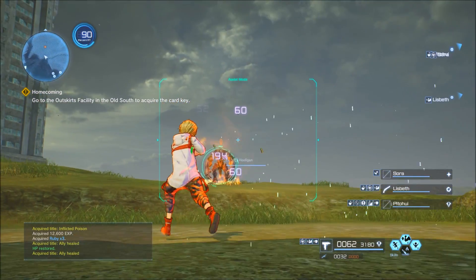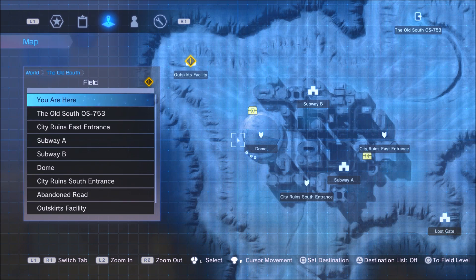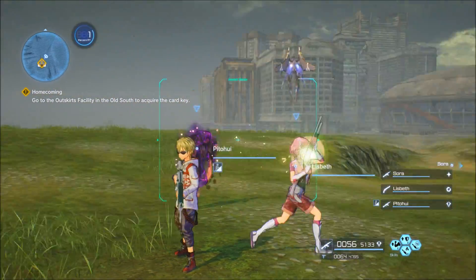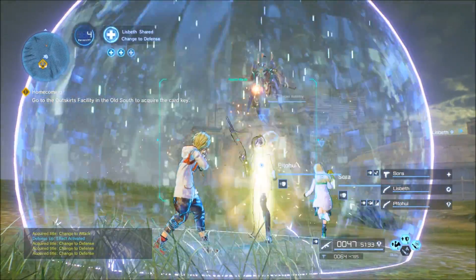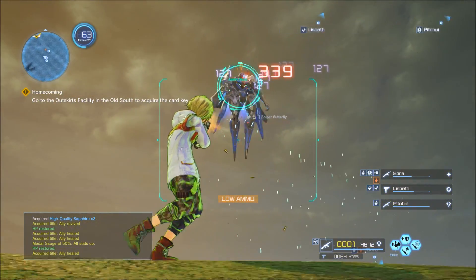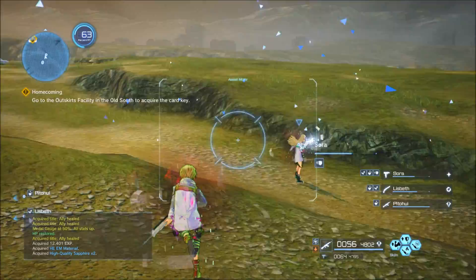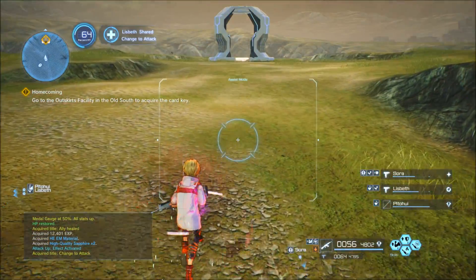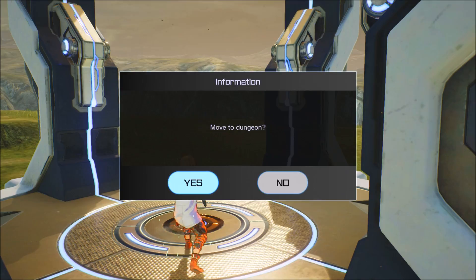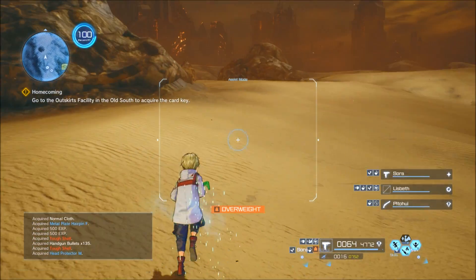The next farming spot is in the same zone, a little off to the side at a place called the Outskirts Facility. The enemies here are called Butterfly Snipers — they look just like the Starscream Beleaguering Apostles but are a bit weaker. They drop two high quality sapphires per kill, and those sapphires get you 100,000 credits each. It's a great farming spot because you can go inside the facility after killing two of them, come back out, and they will have respawned. I did this for about 40 minutes and I'm not dissatisfied with the results.